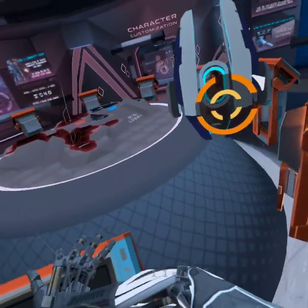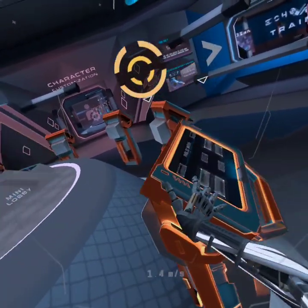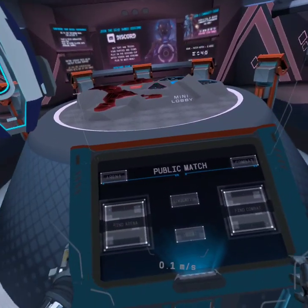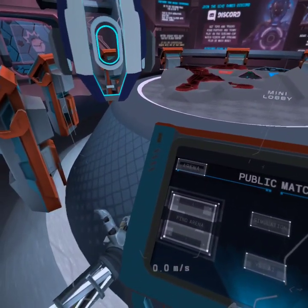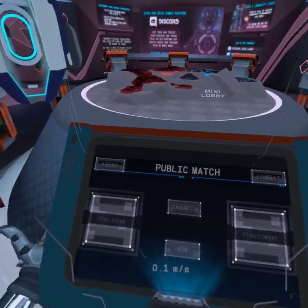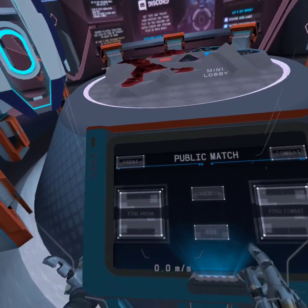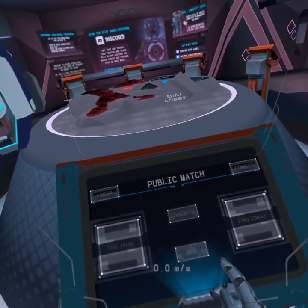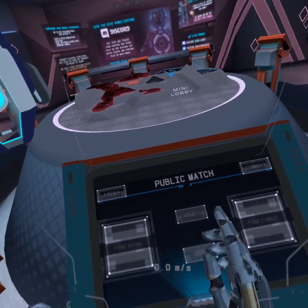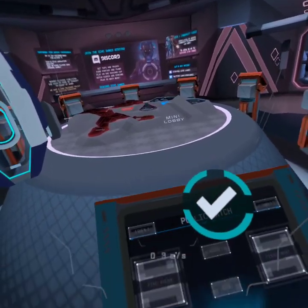I'm right over here when you're ready to proceed. The matchmaking terminal lets you play games against other users. It also allows you to start private matches with friends. Why don't we run through a training simulation to help prepare you for your first match. When you're ready, press the simulations button to start the simulation. Loading simulation now.